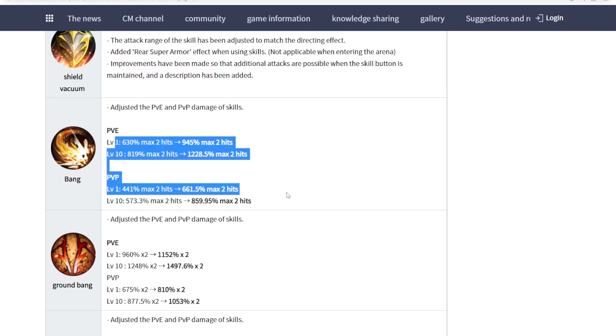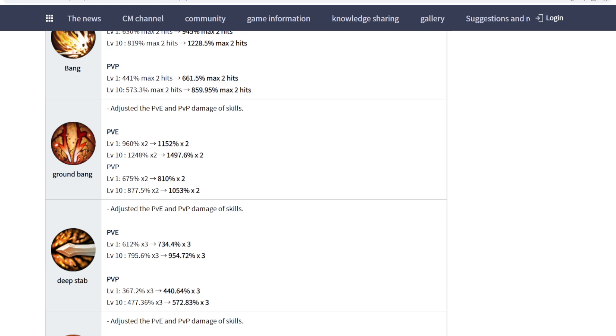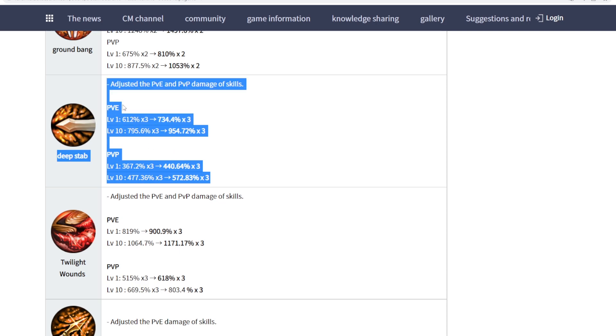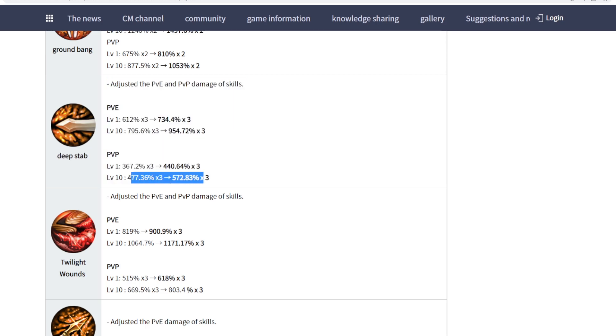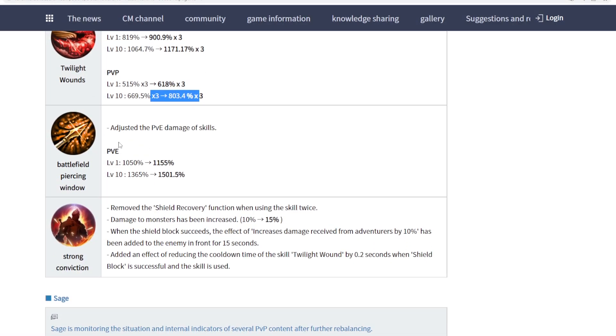Bang — that's heavy strike — gets an additional damage buff for both PVE and PVP. Ground smash and deep step — that's deep thrust — also get increased damage for PVE and PVP. Deep thrust's PVP damage increased by almost 100% per hit, which is quite a lot. Same thing for scars of dust, translated here as twilight wounds — slightly over 100% per hit increase in PVP damage.